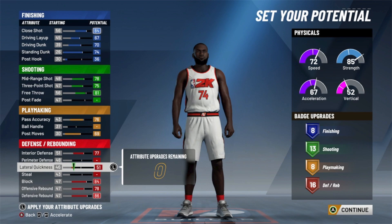When it comes to the badges, you're gonna have at least two gold on finishing and playmaking. For shooting you're gonna have at least three Hall of Fame badges with one left over. And you're gonna have at least four Hall of Fame badges for the defensive rebound badges. It might not sound like enough, but when we get into the badges later in the video, I'm gonna show you that's more than enough.